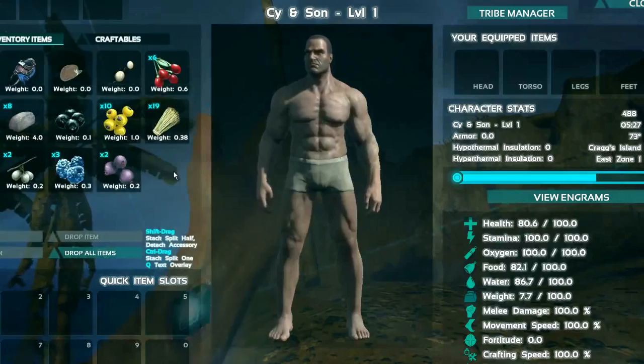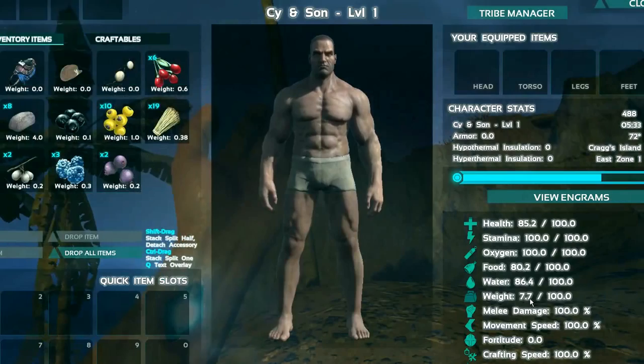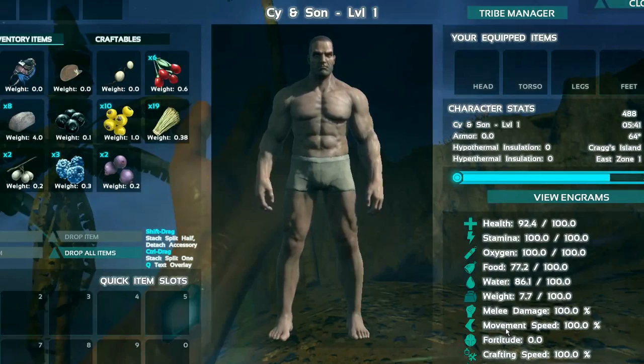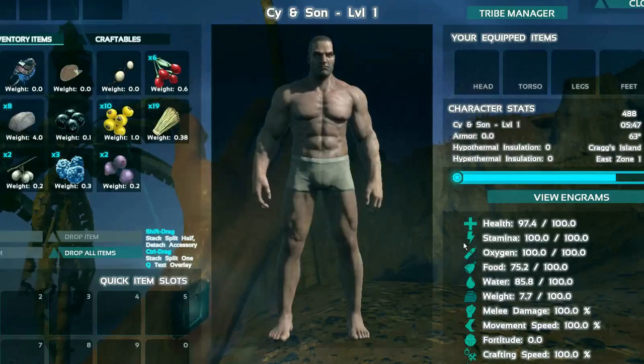The UI has two tabs: your inventory items and your craftables. It doesn't work like other games where you have a backpack with a set number of slots. Instead, every item has a weight. Once you hit about 80% of your weight capacity you become encumbered and slow down, and once you go over that you can't move. Your stats are: health, stamina, oxygen, food, water, weight, melee damage, movement speed, fortitude, crafting speed, and torpor. As you level up you can add points into these.